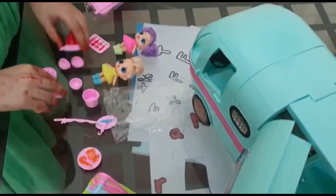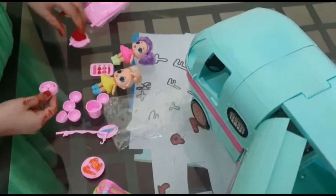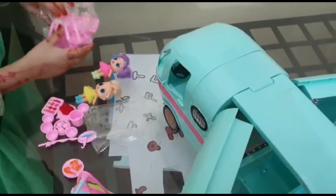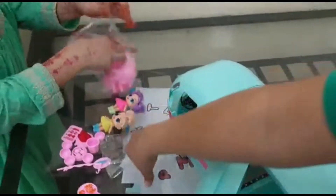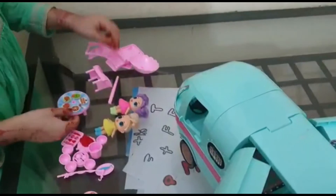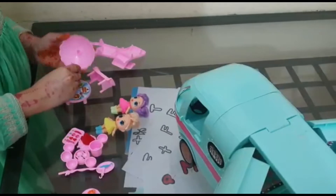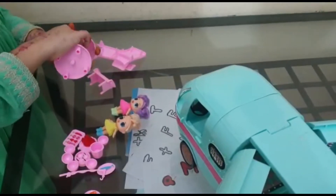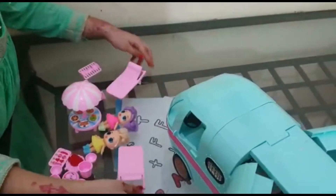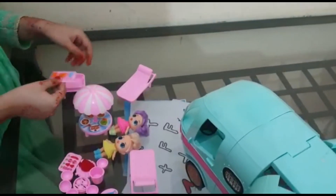All done! Now let's open the accessories. Here we have two plates, a fishing rod, and a bucket. Here I have some fire bowls and some food. Now let's open the lights. Here we have the table, an umbrella, and a stick — you insert the stick into the umbrella so it looks like a table. We can just arrange them randomly.